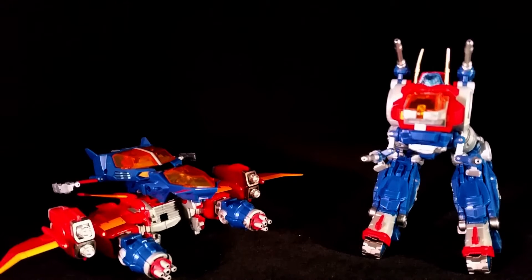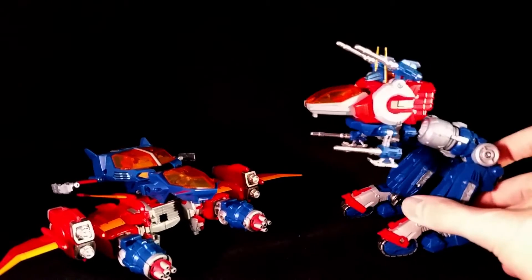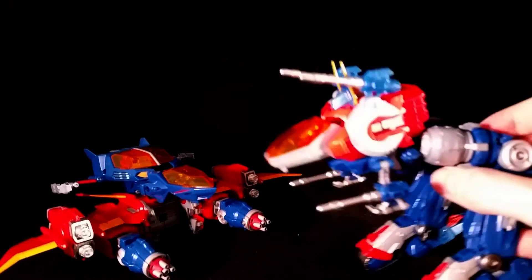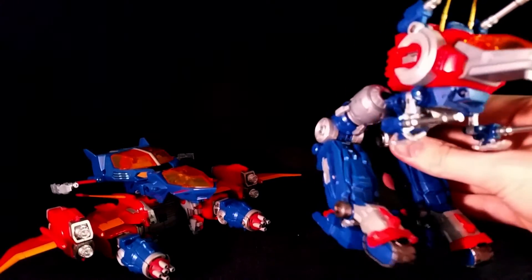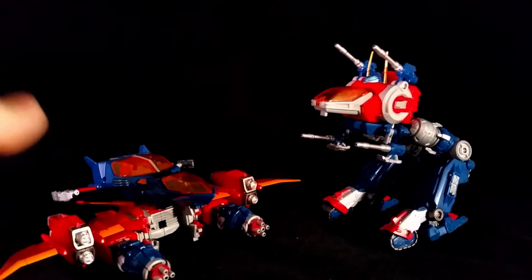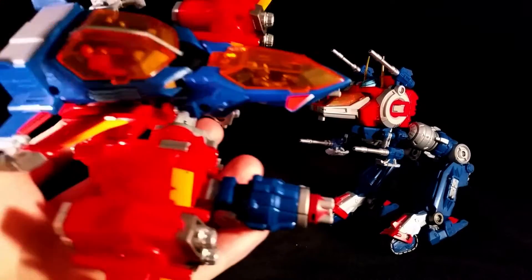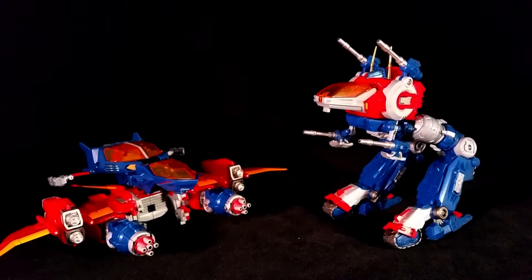Here we are with a couple of sort of modes. The mode on the right is called Hopper — he is an official in-the-book mode. Pretty nice. Reminds me a lot of MechWarrior and BattleTech and all of those cool robot things. I liked it a lot when I saw that was one of the modes. Then I threw the rest of the leftover pieces together into this kind of stupid flying thing — but you can find your own modes if you like.